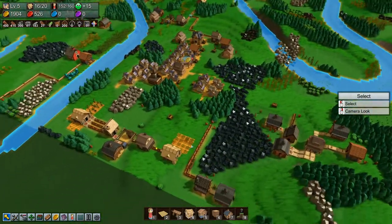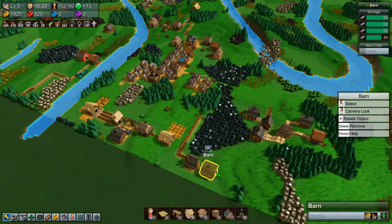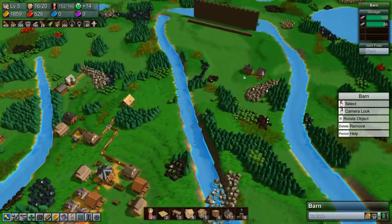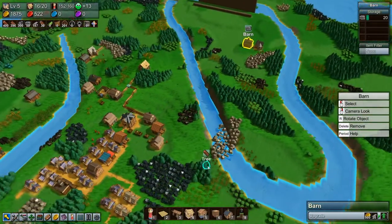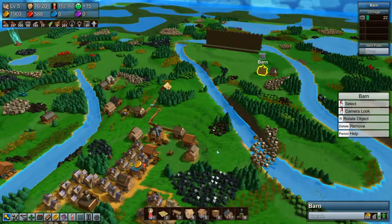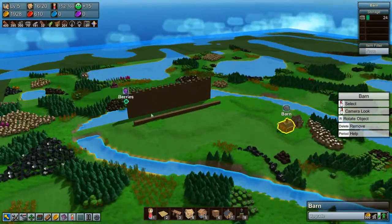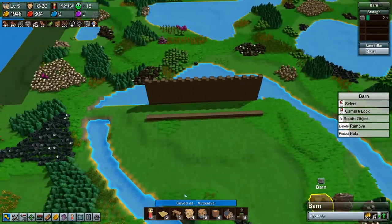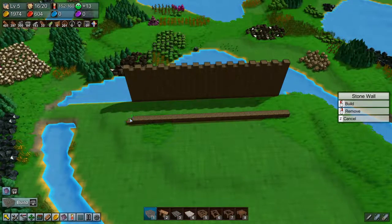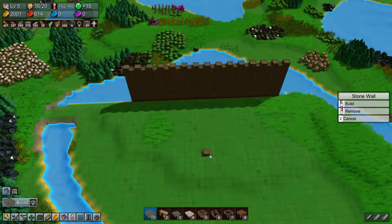Anything else we can think of doing while we wait for this? We're almost full — let's upgrade this once. I don't know if this wall is too high, because the castle needs to be taller and I don't actually know how high you can build. Let's find out how high we can build by deleting this bit of wall and just building up.